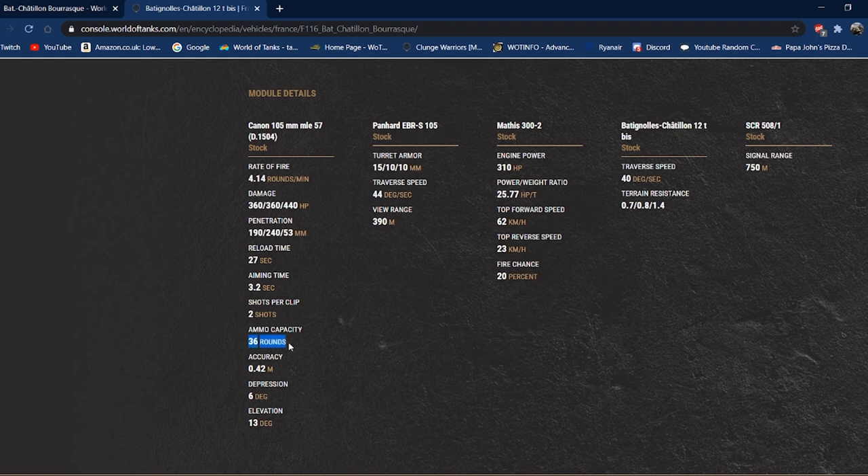36 rounds of ammo capacity isn't much - in long games you can run out of ammo, especially given the number of misses this tank can produce. I carry 20 standard rounds and 16 premium rounds, and I've run into situations where I've loaded just one shell of the wrong type by accident. The ammo capacity can be a little painful. The 0.42 accuracy is poor, but we'll see what we can get that down to with crew skills in the garage.